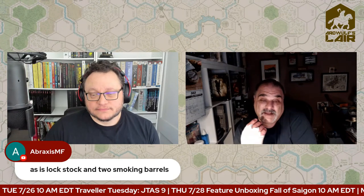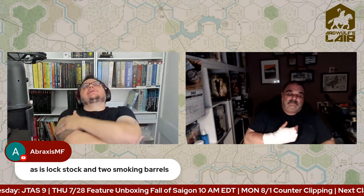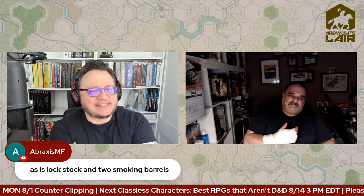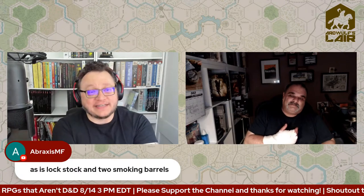Lock, Stock and Two Smoking Barrels is a lot of fun — it's got Jason Statham in it as just some dude, not ultra-badass Jason Statham. Snatch was good too, with Brad Pitt as the Irish traveler bare-knuckle boxing guy — he kind of steals every scene he's in. I'm not the world's biggest Brad Pitt fan, but he steals every scene in that thing.